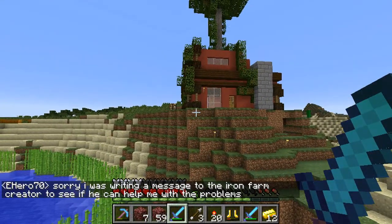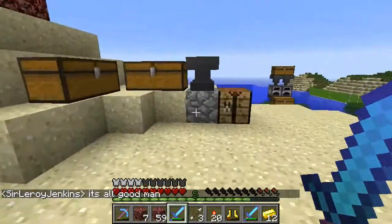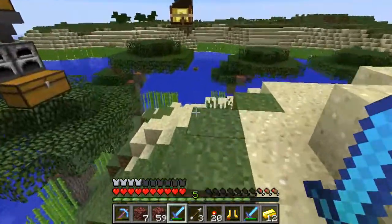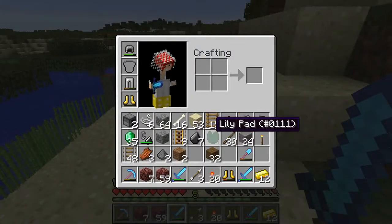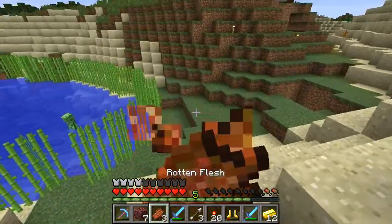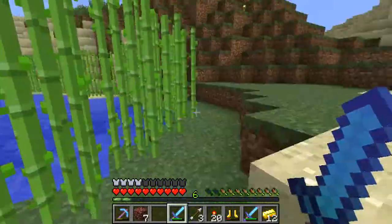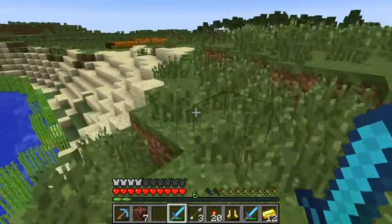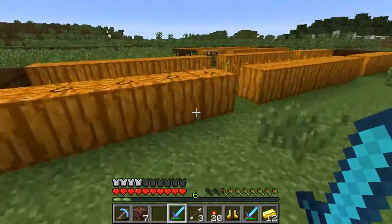This is Preston's house. Some rotten flesh, more junk that I don't need. Where's your food at? I know you've gotta have a farm around here somewhere. Might need to go ahead and eat some rotten flesh so I don't starve to death. I did see he had like a little pumpkin farm so maybe he's got some food up here. Doesn't look like it. Damn.